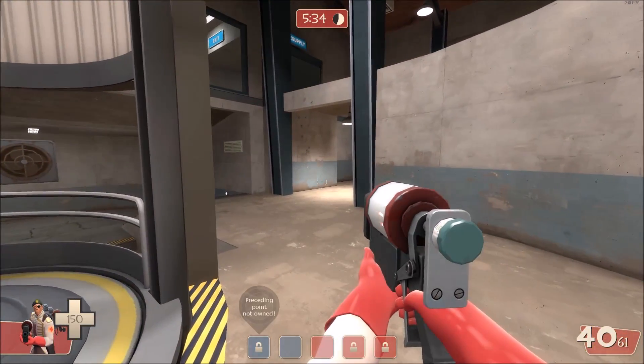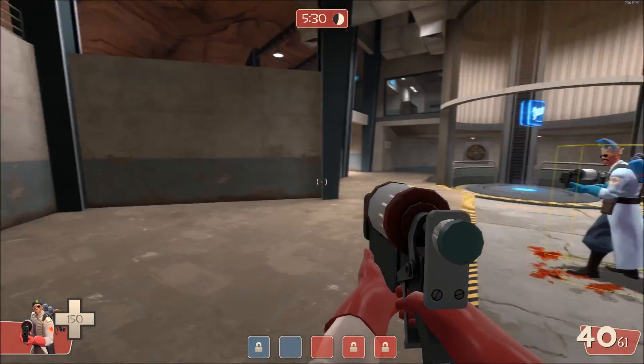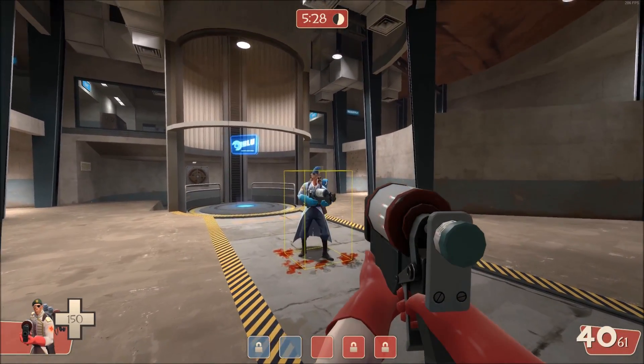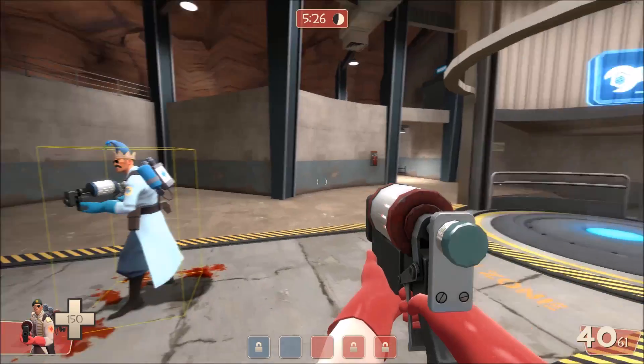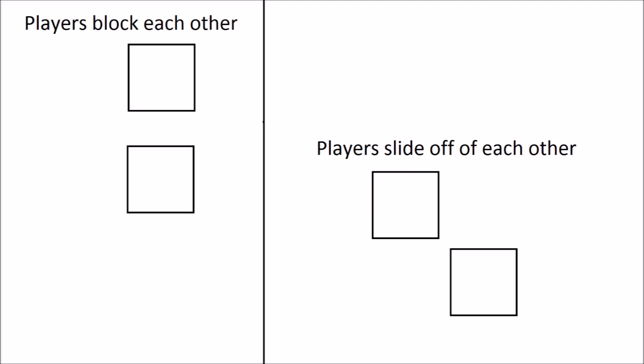This also affects how you collide with enemies. Even when the players themselves are consistently oriented relative to each other, the map's orientation plays a huge role in how collisions are resolved. Colliding with another player when moving directly along the map's axes usually results in both players stopping and blocking each other. However, when moving diagonally, the players will slide off of each other.